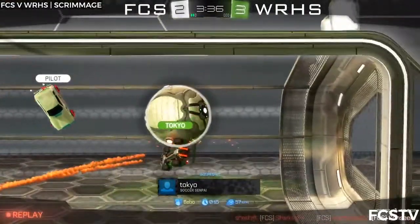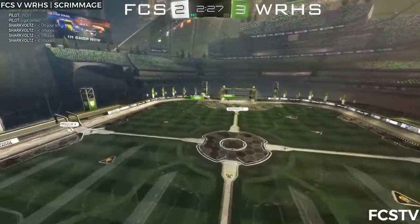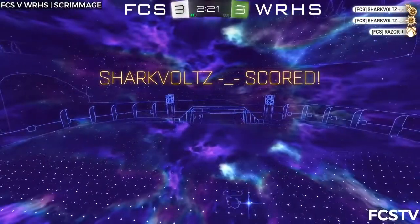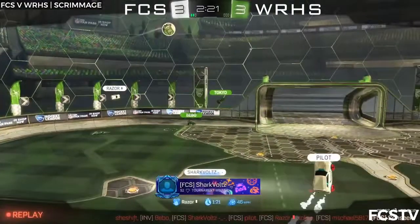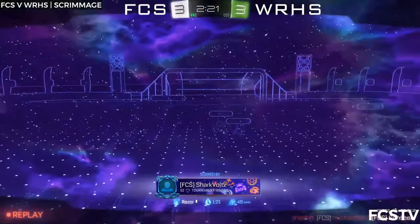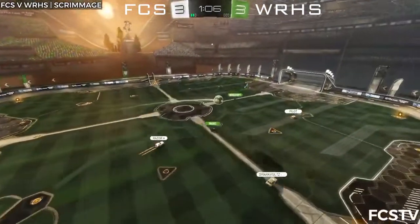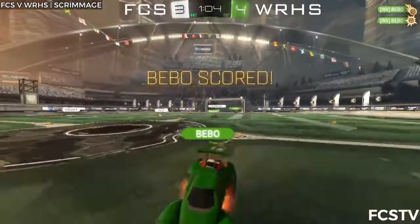Shark had a chance there to do a bit of a Spider-Man jump off the wall — put it back in! Shark hits this ball a bit left. Yeah, he says whoops in the quick chat again! Shark then follows it up — not a whoops that time! Good positioning from FCS — defensive stops in this last minute have really saved Wachu from conceding a go-ahead goal! And now Bebo's gonna be rewarded with a goal to go ahead 4-3 with about 1 minute left in this game!